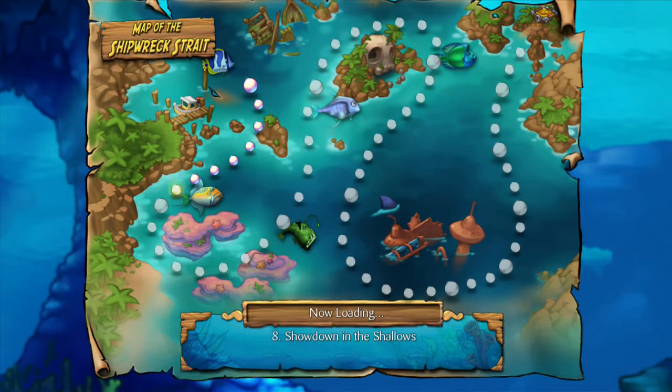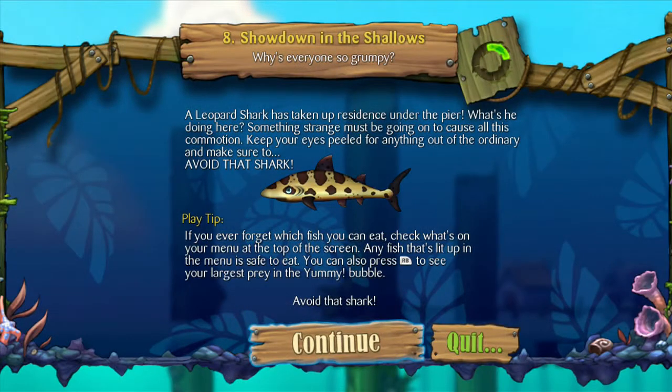Now we're going to number eight: Showdown in the Shallows. Sounds ominous. A leopard shark is taking up residence under the pier. Something strange must be going on because of all this commotion. Keep your eyes peeled for anything out of the ordinary and make sure to avoid that shark. If you ever forget which fish you can eat, check the menu at the top of the screen — any fish that's lit up is safe to eat. That shark got me last episode, so let's avoid it.